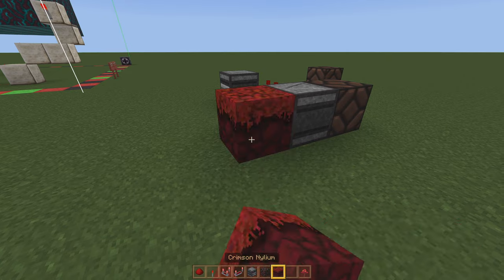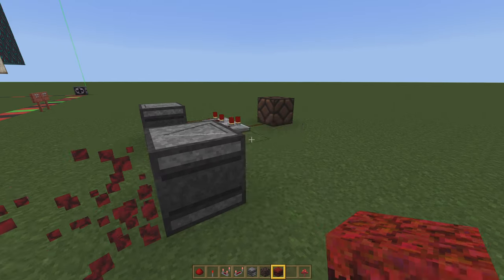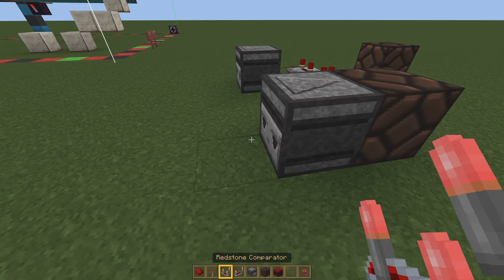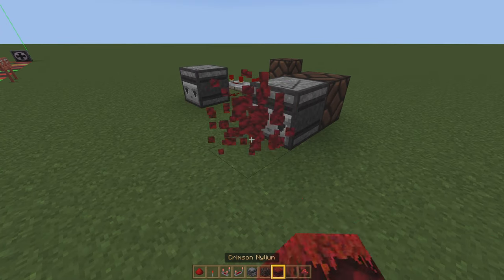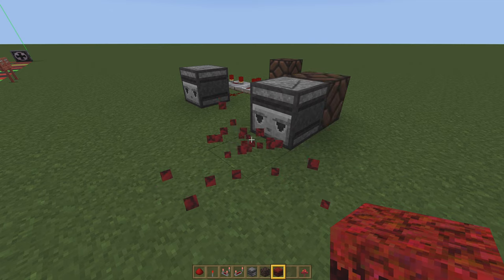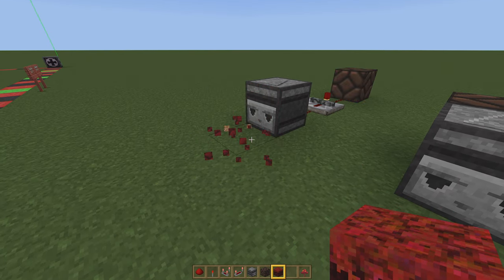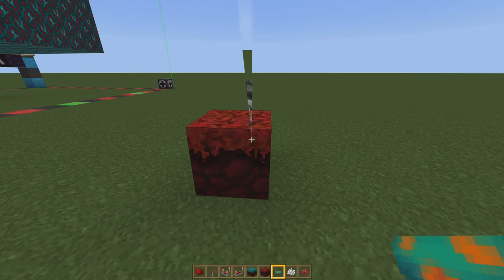So as you can see, with the original setup there's kind of that double pulse that happens, but over here only a single pulse happens when the block is added and removed.